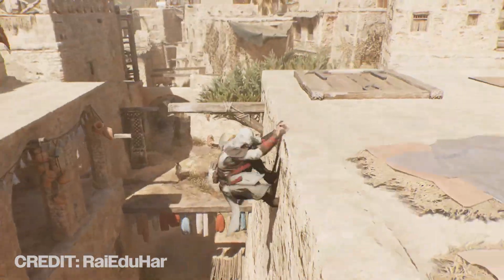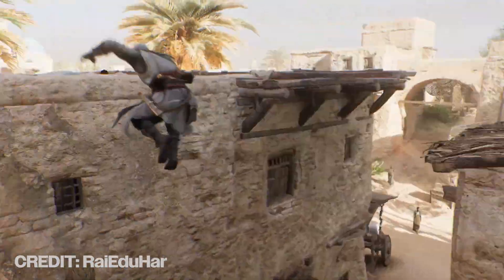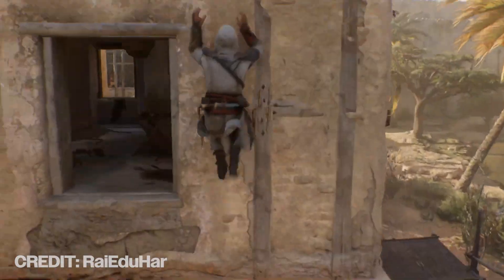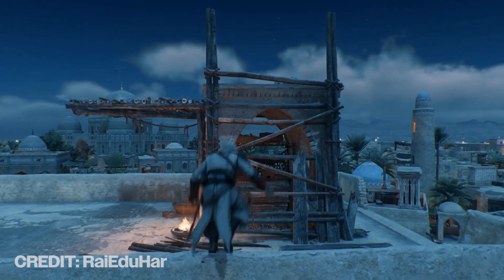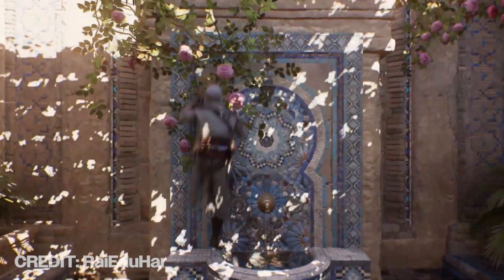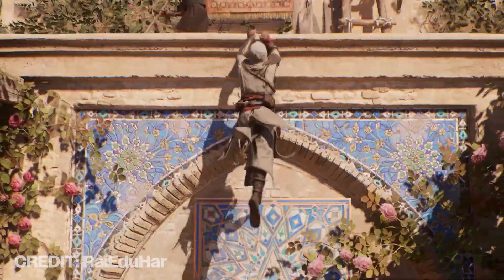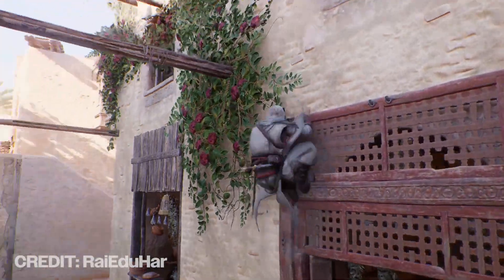It honestly makes me wonder why Ubisoft Bordeaux didn't do this themselves when making the game. What this mod does is it increases jump distance as well as height distance when on buildings. Side eject and back eject are not present in Mirage, but with this mod you can now back eject onto taller buildings behind you, or scaffolding, or pillars, or whatever it is.